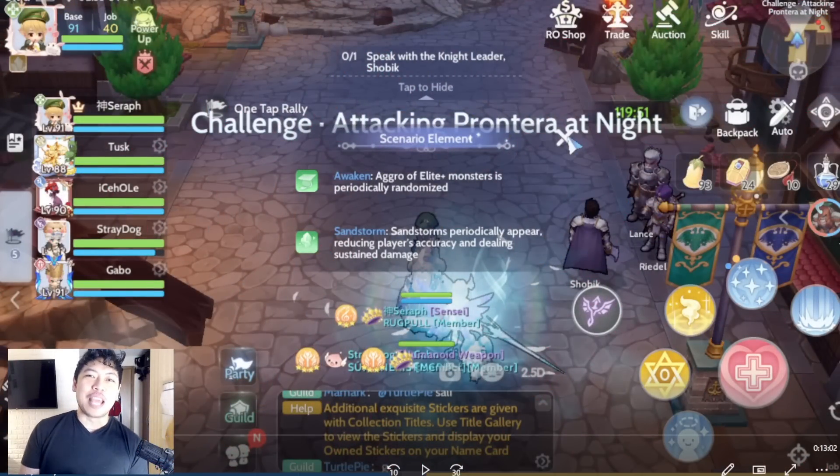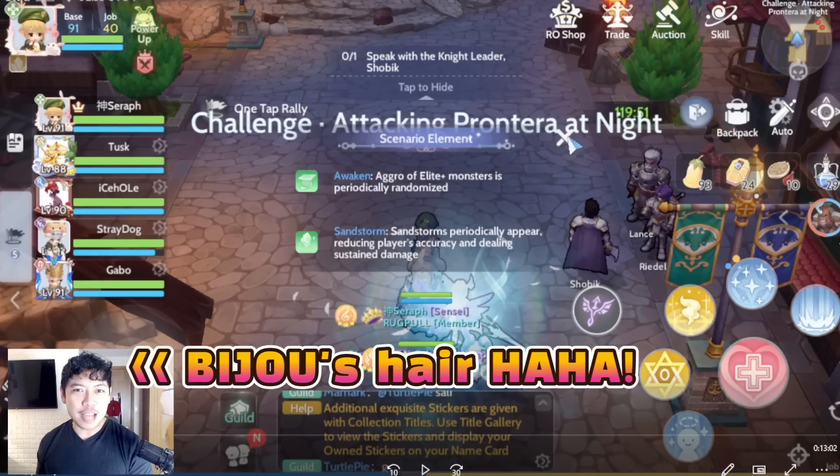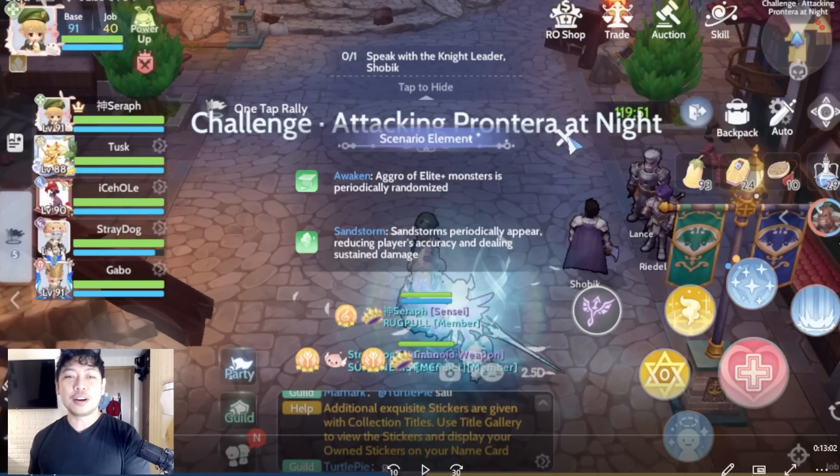Good morning everybody, welcome to Mortal Gaming. This is Marvin, and we're here for another video for Ragnarok Origin. This time we're going to be talking about Bejewel, the current HHH in most servers. Just in case this is your current HHH, this video is for you. If it's not currently your HHH, you could watch this in preparation for the future, as many players have been having difficulties in this dungeon. We have three stages in this dungeon.